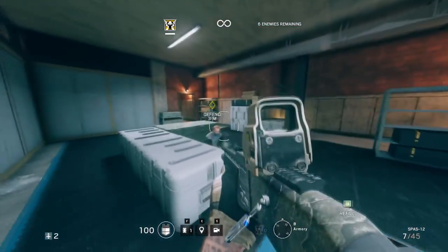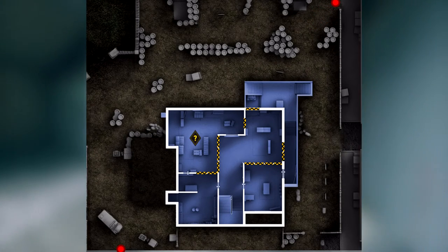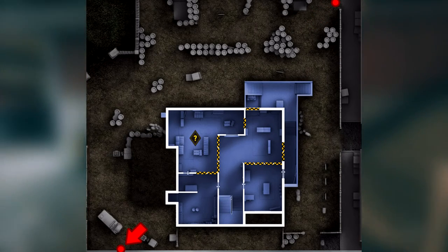As for the existing locations, there are two exterior cameras: one on the north side by shooting range, and one on the southwest side near training course. They can view this area.